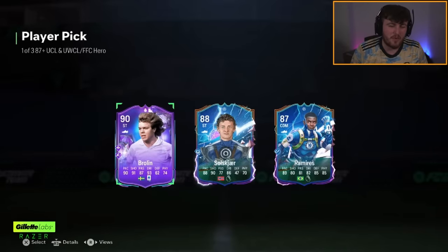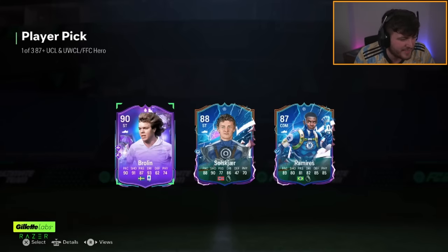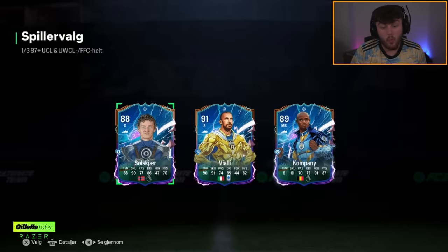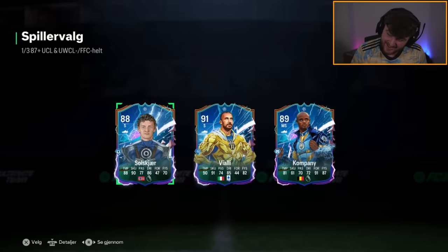Brolin. Oh, Ramirez UCL, unfortunately. Brolin - oh, that's unfortunate. You get really excited when you see a fantasy, and then it's not a great one - you get a lot of disappointment very quickly. Next 87 plus hero pick. Kompany's okay, it's not the fantasy Kompany which would have been a lot better. Vialli is okay. Both of those cards are usable, actually - but Kompany's definitely better.